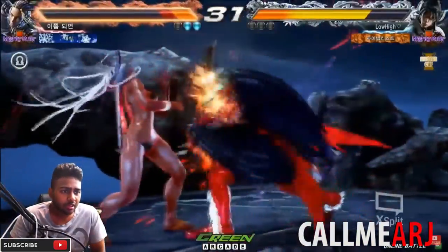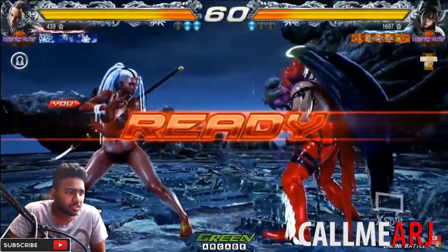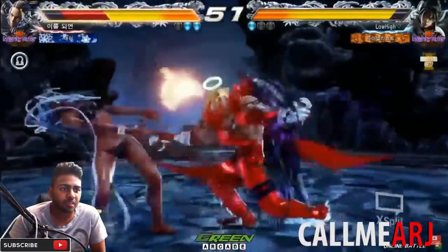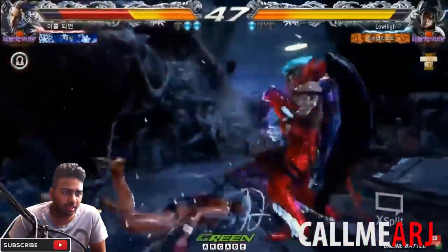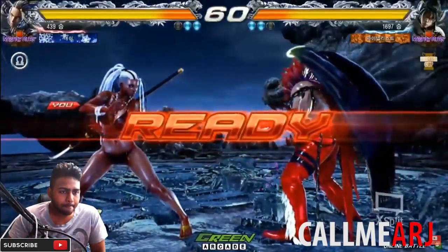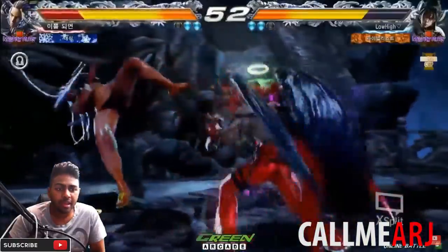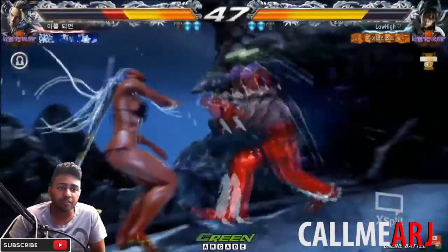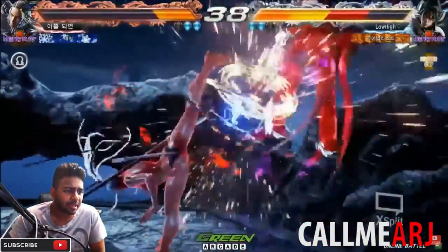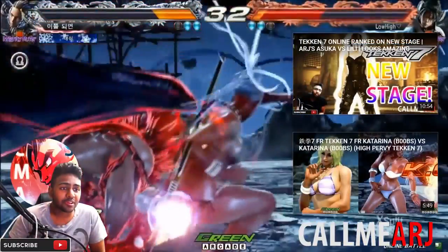Dodges the 3+4, goes for bb+2. b~d then df+1 there, extends with the 4,1 - what a combo. Master Raven's wall damage combos are insane. Misses the 12 frame - unpunished. Counter hit df+2 by Devil Jin. She's trying the mix-up: crouch dashing then going for uf+3+4 and it's working. df+3 again, nice db+3 unseeable low, nice damage. One-two haze - I told you it's such a good move - but gets jabbed out. Devil Jin full combo uf+3. Not looking good for Master Raven.